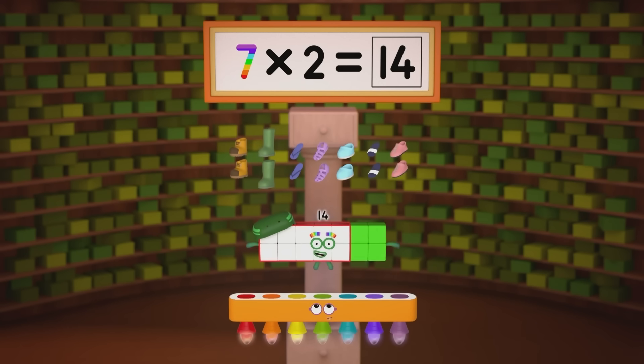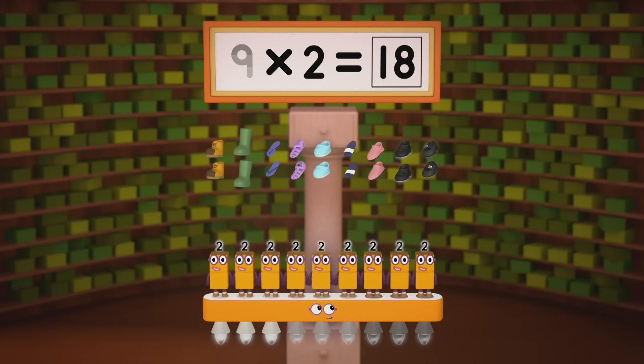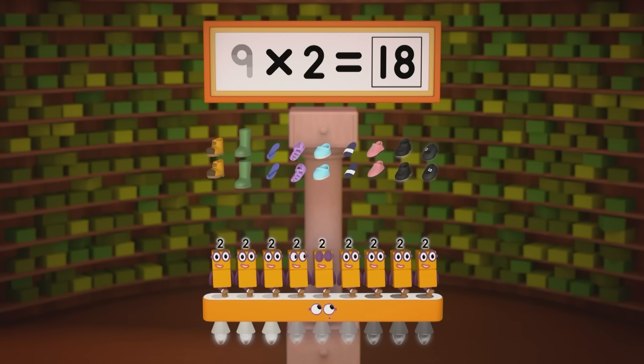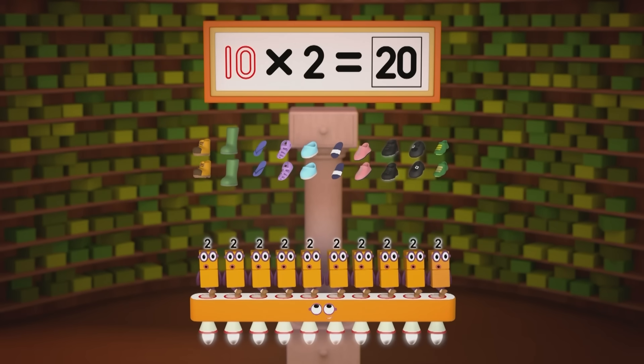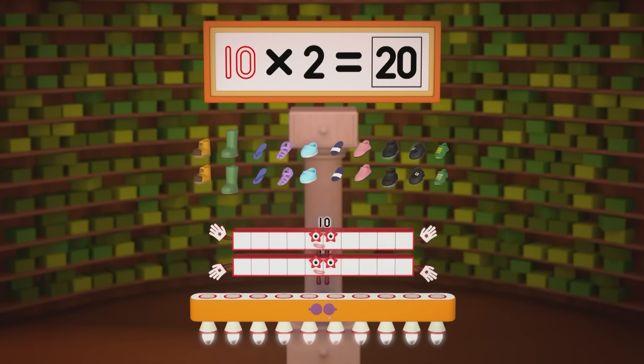Seven pairs are fourteen. Eight pairs are sixteen. Nine pairs are eighteen. That might be plenty, but we can still do more. Why not have two more? Ten twos. Ten twos are twenty.